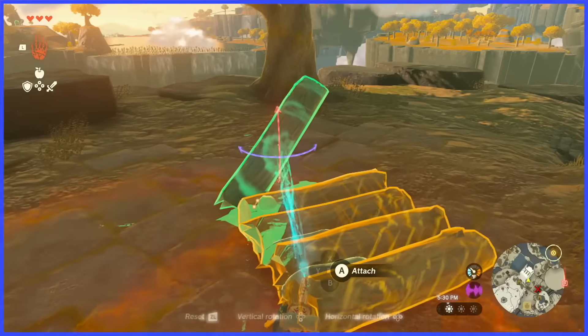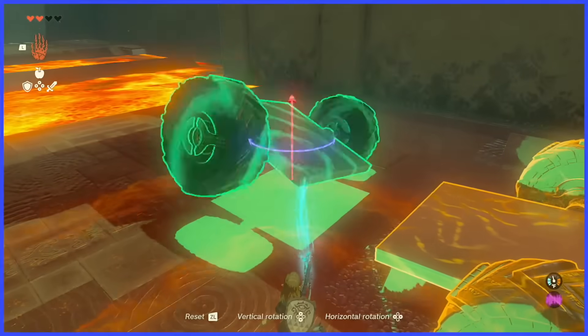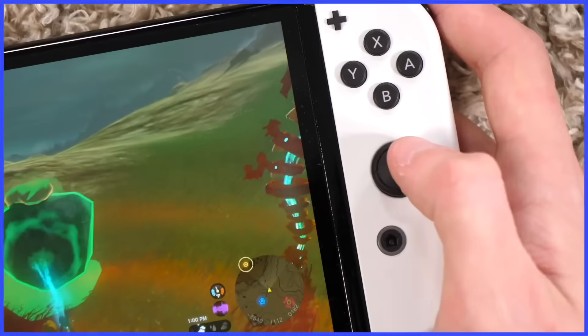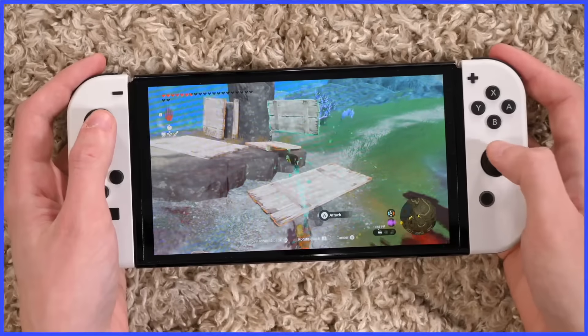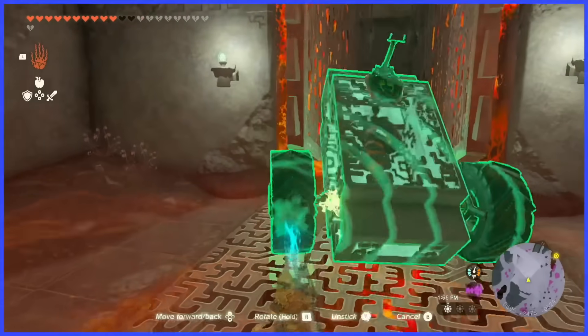Ultra Hand is so damn funky, man. Just trying to rotate an object exactly how you want is so hard to get used to, and when you stick an item together and want to unstick them, you have to wiggle the right stick. Why? I get you're trying to convey the feeling of actually unsticking something in real life, but there are a fair amount of buttons not being used when you have Ultra Hand enabled — why can't I just hit one of those instead?